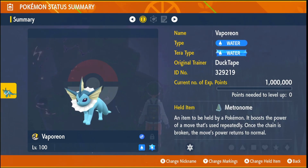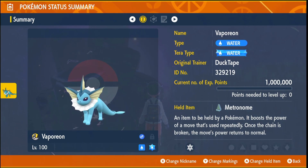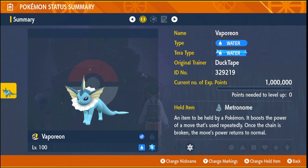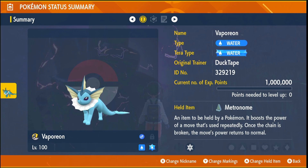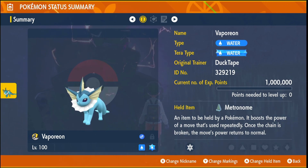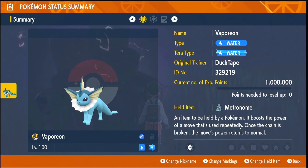The Metronome we bought earlier we're going to use on Vaporeon. You could use Mystic Water which increases water type attacks by 20%, but Metronome is better — the first use of Surf does 100% damage, then every consecutive use does an extra 20% more than the last time, up to 5 times. The second use is 120%, already equal to Mystic Water, then 140%, 160%, 180%, and 200% at max. So it's a lot more effective than Mystic Water.